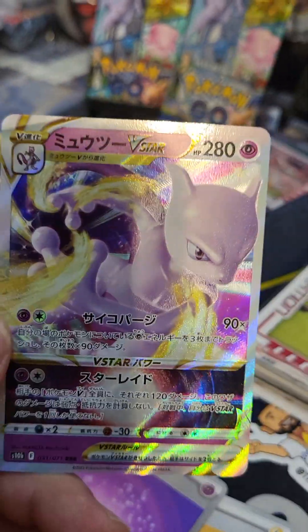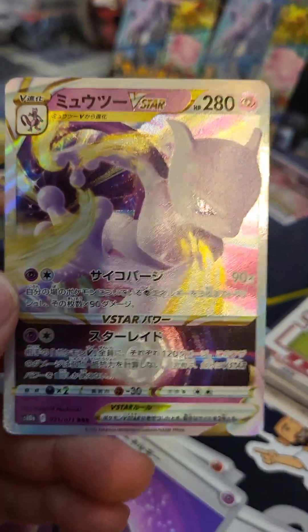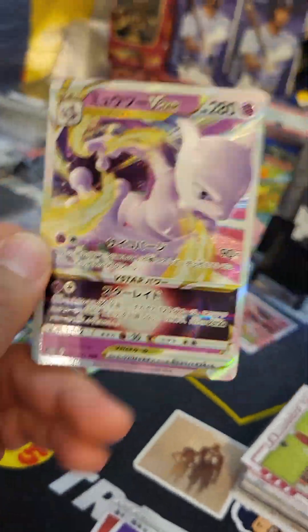All right, how many English ones we got? Two. We need a V-Max of something in the English packs - come on. This Mewtwo V-Star is a huge hit for the Japanese packs, guys.